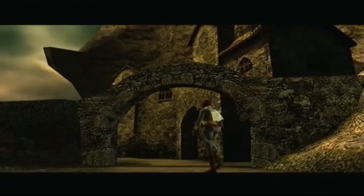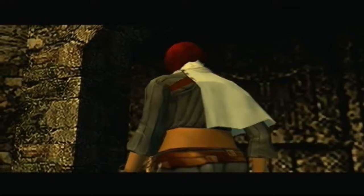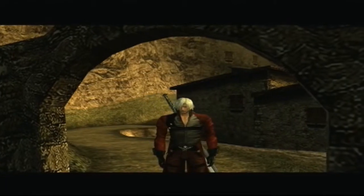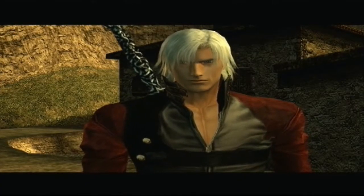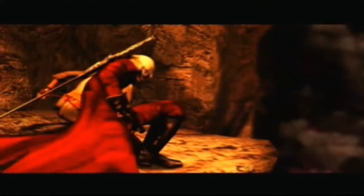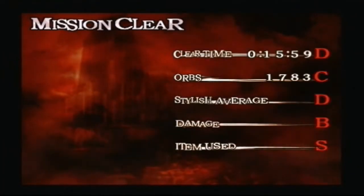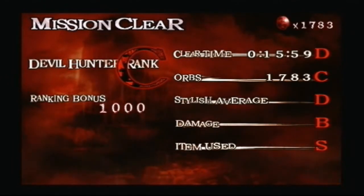Well, we're here — it's my baby pack! Damage is B, items used is S. Orbs, Time — oh, fuck you Time, I don't need you. Devil Hunter Rank C! Ranking bonus.